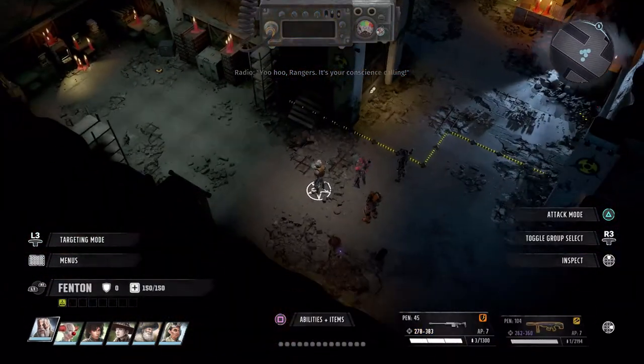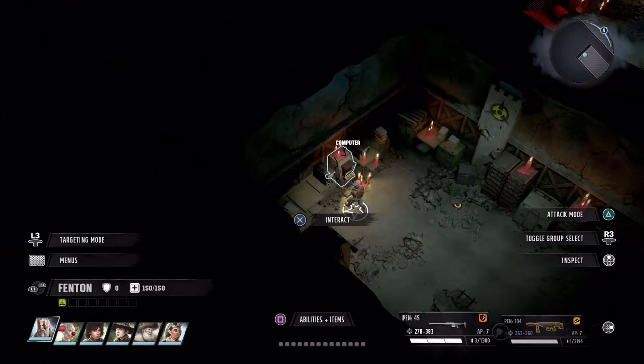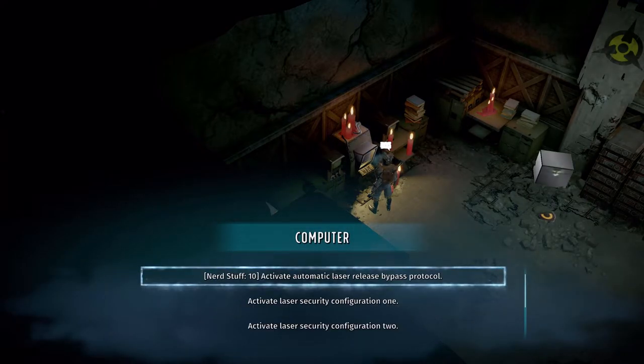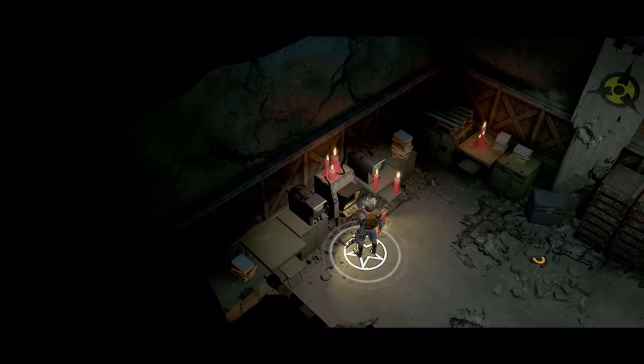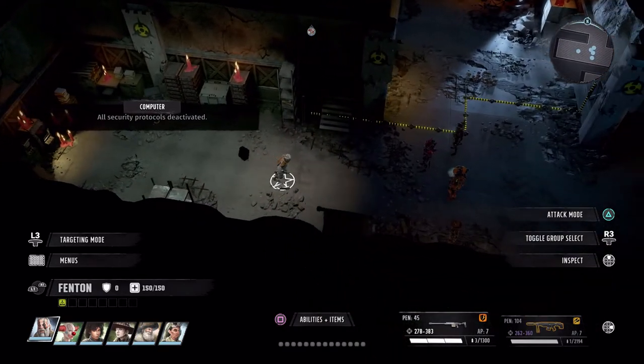We put one party member on the pressure plate. Now we're going to use our Desert Ranger who has Nerd Stuff nearby — and by the way, you do need Nerd Stuff. I'm at level 24-25, and a level 10 is required. The laser field is now gone.